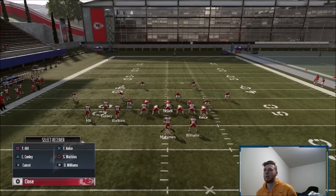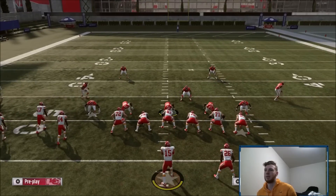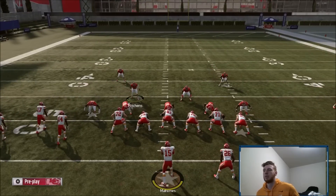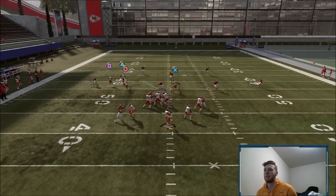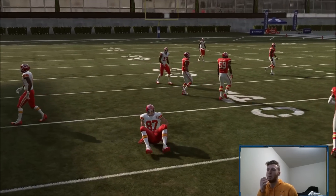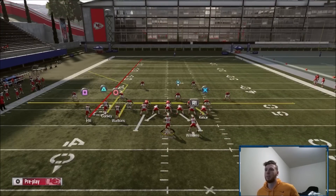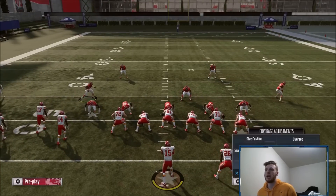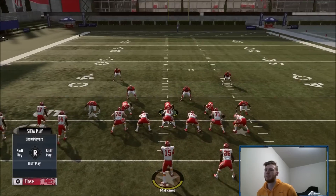I'll show you the other reason this play works. Against Tampa 2 it's going to be very similar to against everything else. If they play clouds — the drag is going to be open too. You can throw the corner out, but if you're getting shed or they're blitzing, just take your drag, take your easy read. It's real simple.